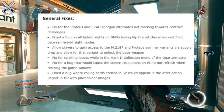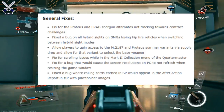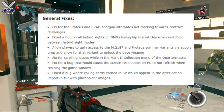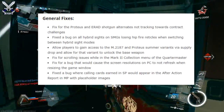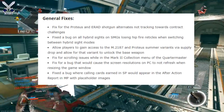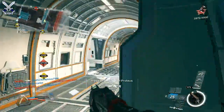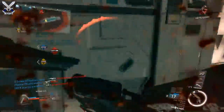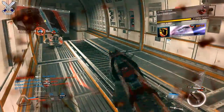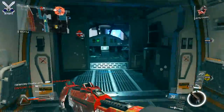There's also a fix for scrolling issues while in the Mark 2 collection menu for the quartermaster. This next fix only applies to PC users — there was a bug that would cause the screen resolution on PC to not refresh when resizing the game window. I'm not really sure how big the PC community is, but you guys are going to be happy to see that fix. And finally, there was a bug where calling cards earned in single player would appear in the after action report and multiplayer with placeholder images — I've seen some images on Reddit of people getting these weird placeholder images.